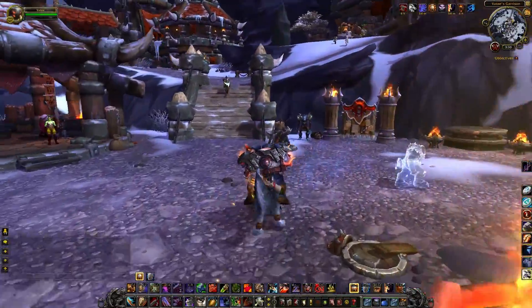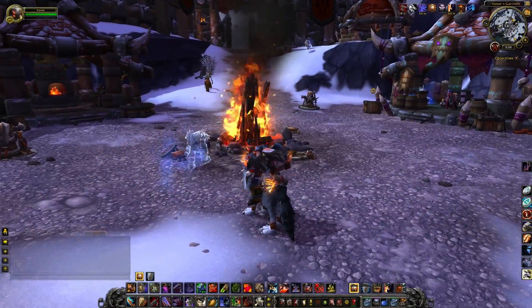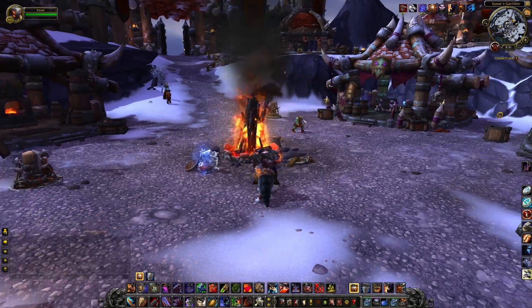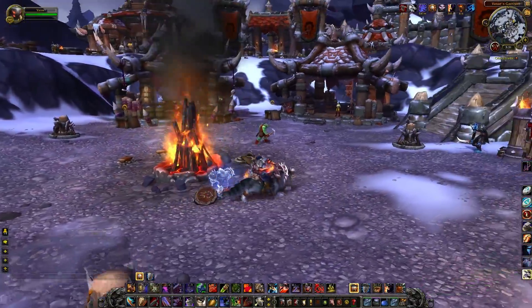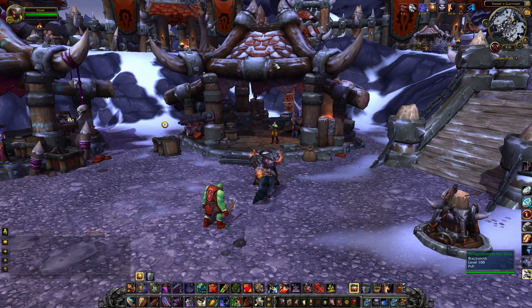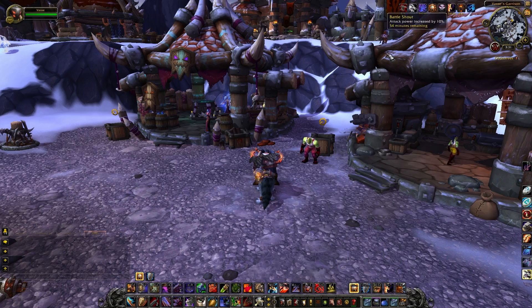The garrisons have a whole bunch of different plugs in which you can put different buildings. Right down here are the locations for all of our small buildings. These are going to be things pertaining to professions, as well as neat little extras like the salvage yard. Over here I've got a forge area for my blacksmithing, as well as an enchanter study. The three plugs for small buildings in my garrison are the forge, the enchanter study, and the salvage yard.